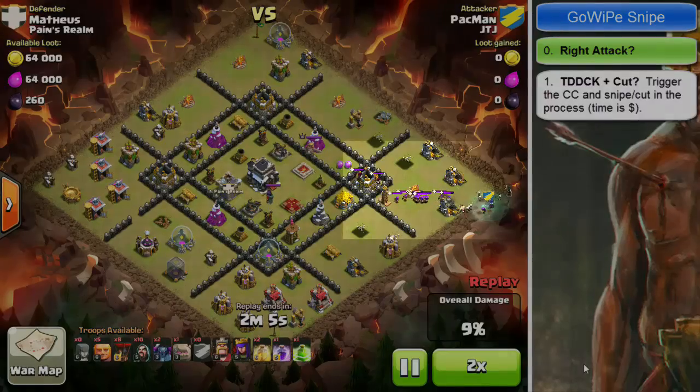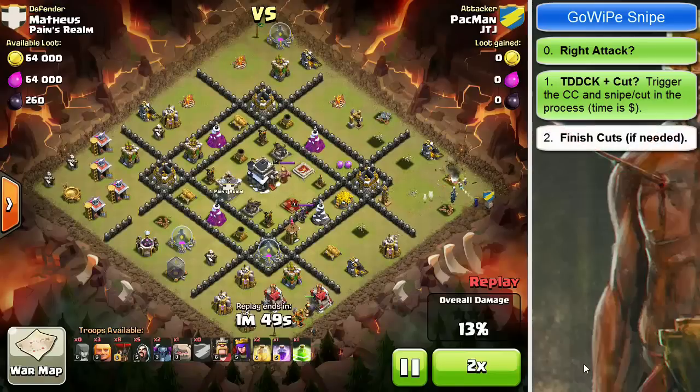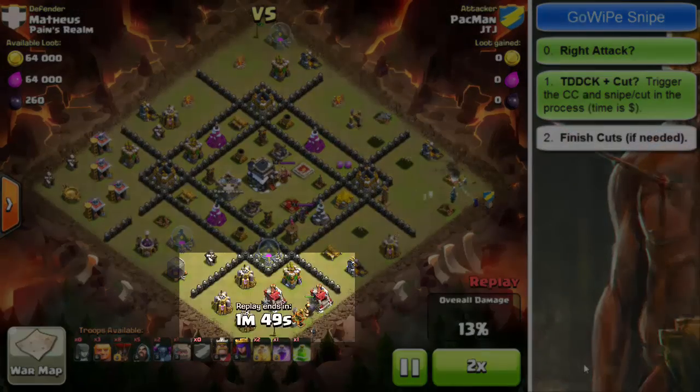Let's pause here because this is the key part of the T-Duck: the efficiency of the CC kill. The CC only holds 25 capacity, and Pac-Man brings two witches and a barb, then augments that with two wizards from his own camps. That just rolls the CC that came out, and the whole force is still available afterward, moving around and cleaning up the rest of that side. Green.